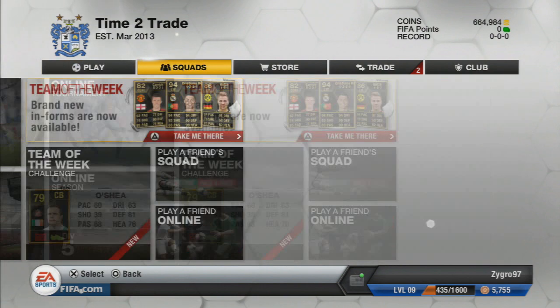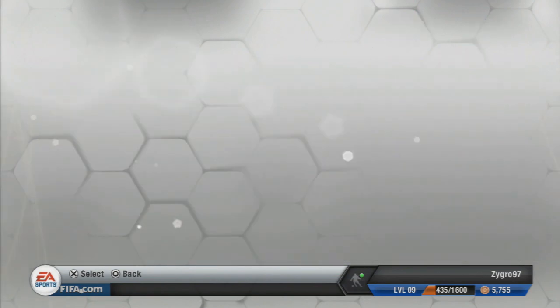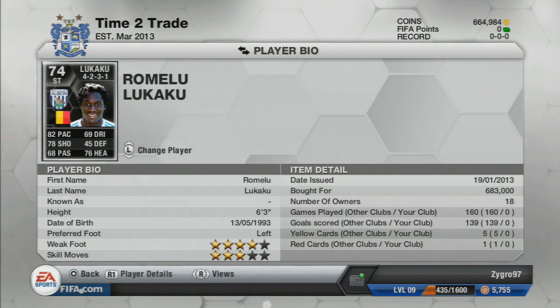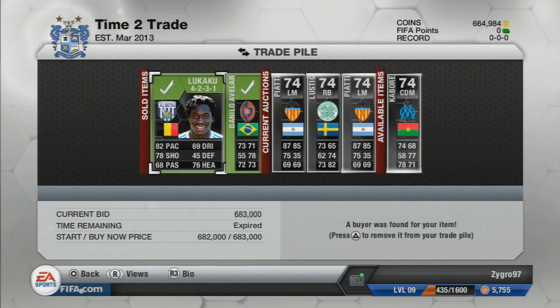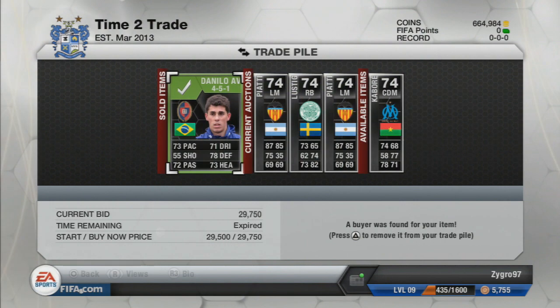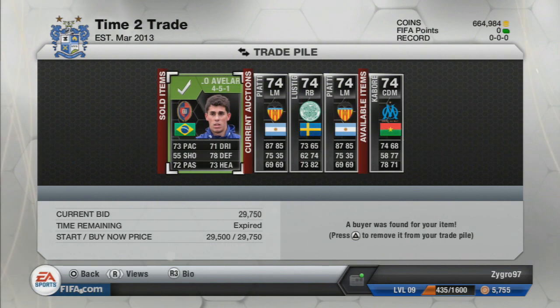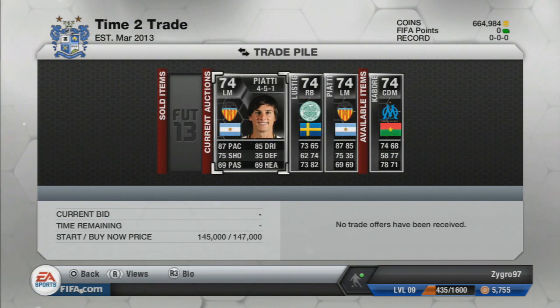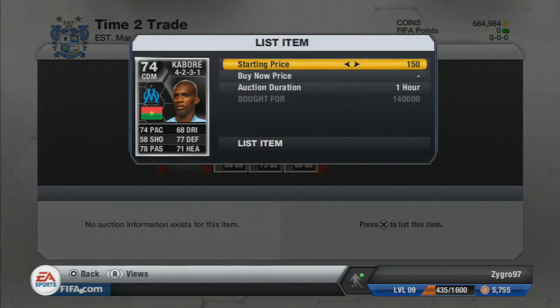You guys have been going ham on the likes as per usual, so drop a like rating if you are enjoying this series and would like to see more of it. We started this episode off with the Inform Romelu Lukaku and he's sold for 683k, which is a 65k profit — pretty insane and a really good profit there. We also saw a nice bit of profit on Danilo the left back, leaving us with two Piatis and a Lustig. We now have another player in the trade pool: a Kabore, a CDM from Marseille.